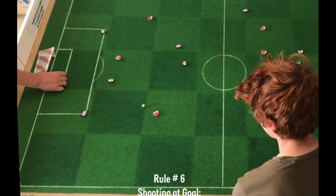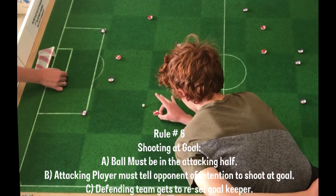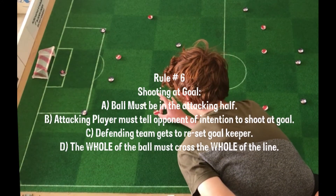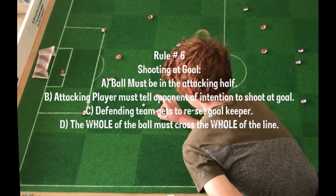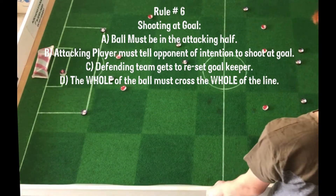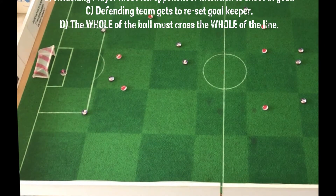Rule six I already covered before in the video, but just a very quick reminder: A — the ball must be in the attacking half before you can shoot for goal; B — the attacking player must clearly tell the opponent they're going for goal; C — the defending team gets to reset its keeper, provided it's inside the six-yard box; and D — the whole of the ball must cross the whole of the line.